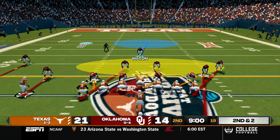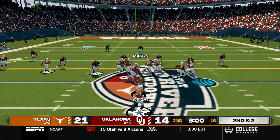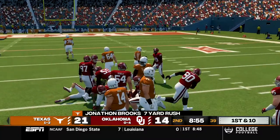An eight yard run sets up second and two and takes us into the second quarter. Wright comes out in pistol, sends Sanders in motion, takes the snap, hands off to Brooks up the middle and Brooks will get the first down. Still going and finally brought down after a seven yard gain.